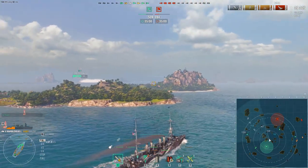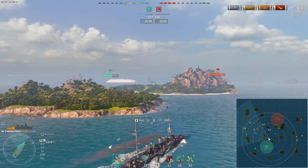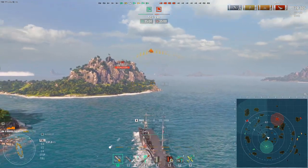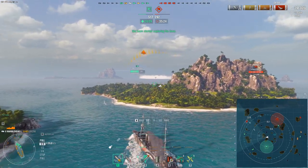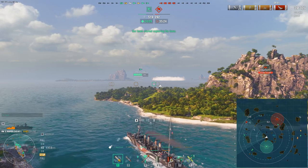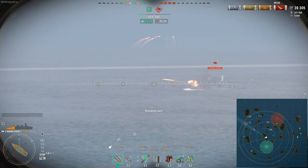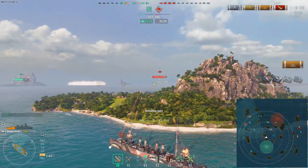I expect the Arizona to keep moving south down the two line, and the sub will probably try to come toward our cap. I'm setting up defensively and letting the enemy come to me — no need to chase them with low HP. The October Revolution is now moving up the nine line to the north. Whether you use a divmate's smokescreen or islands for cover, it's very helpful at this tier, because otherwise you're very easy to citadel.